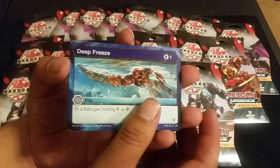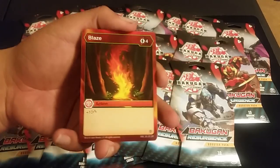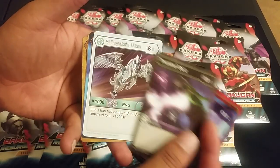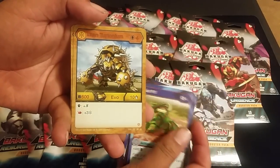Alright, first pack: Deep Freeze, Freeze, Flash Flood, Blaze, Claw Cutter, Thunderbolt, Diamond Pegatrix Ultra, Mud Pit, and we got a Titan Turtonium — that's nice.